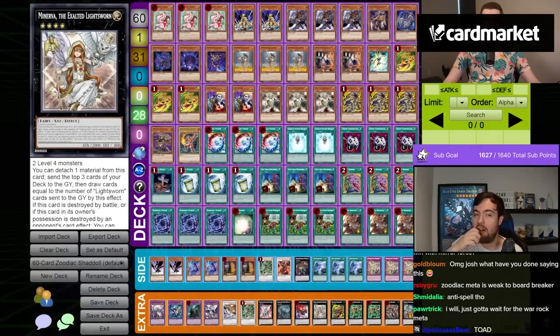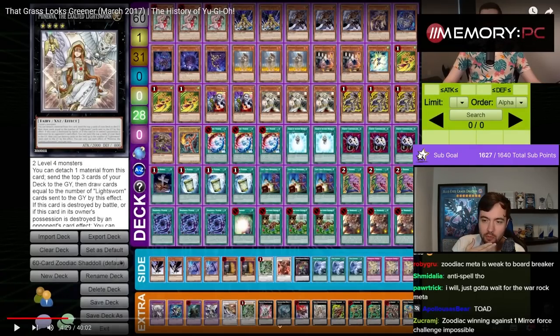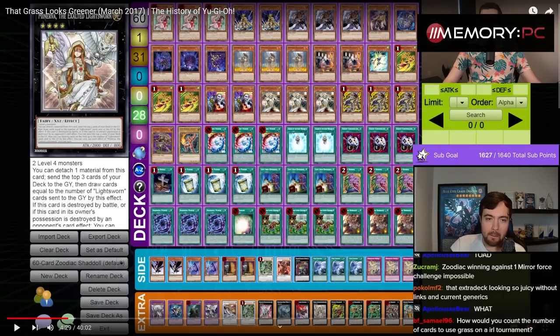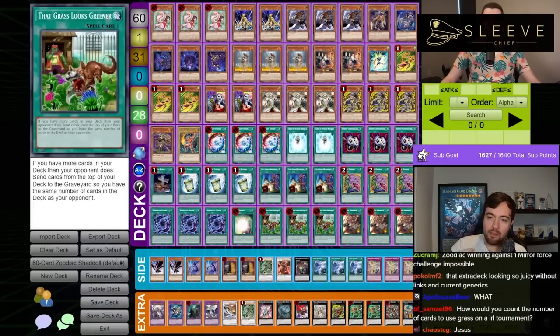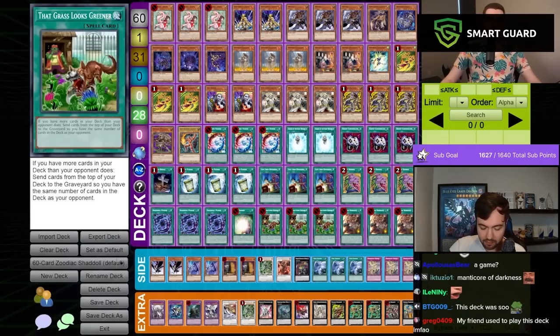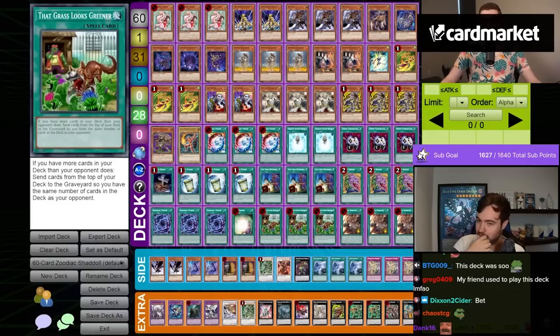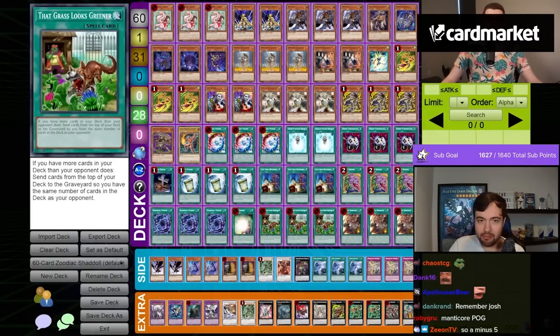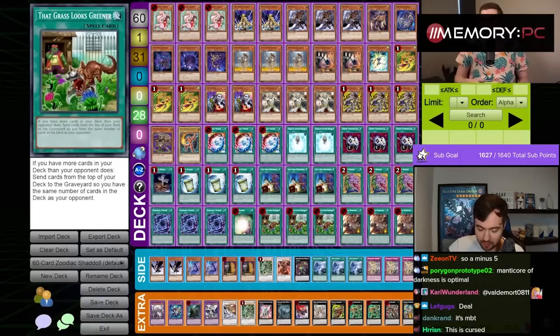This is a monstrosity. We don't lose a game to that deck. 10 subs if we lose a game to that deck. We're in the era of Yu-Gi-Oh now where everyone and their mother decides to play 60-card decks courtesy of That Grass Looks Greener. It's a very strange time in Yu-Gi-Oh because this card is insanely powerful if no one else is playing 60-card decks, because then you always get to basically Foolish Burial for 20 random cards.